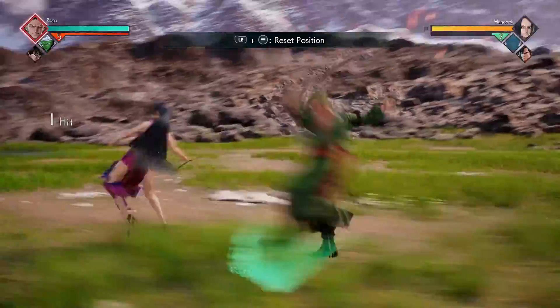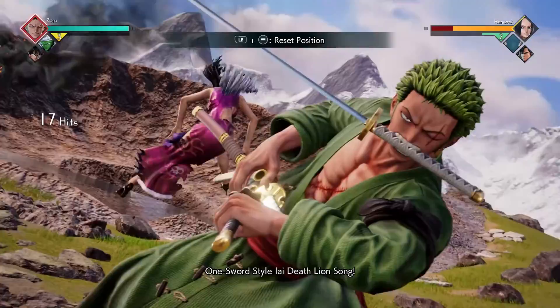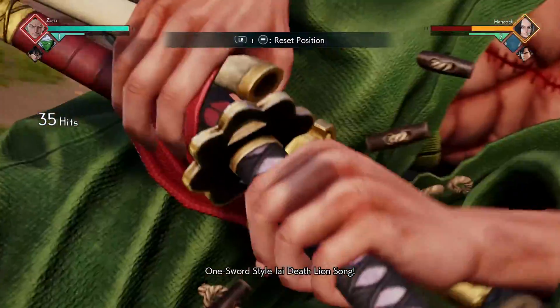For our next combo, we're going to do four light attacks followed by our Lion Song ability. You're then going to do four more light attacks into your Lion Song. You're then going to do your 1080 Pound Phoenix into your assist to finish off the combo.